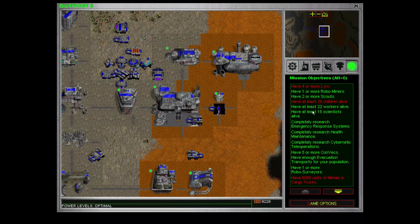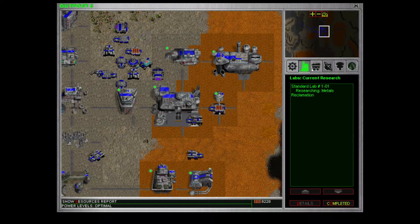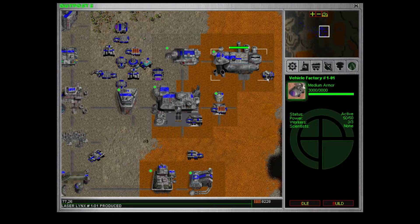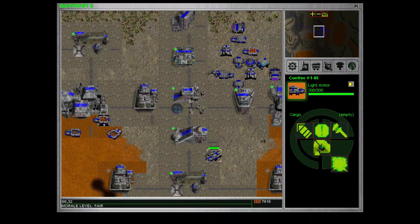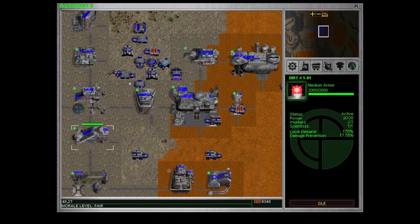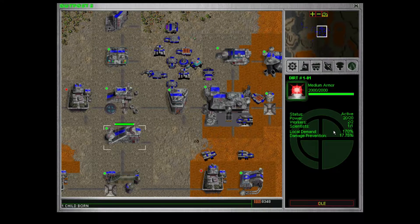I'm taking a few chances here by basically putting all my cargo trucks and vehicles in one little area. I don't think I'm gonna need another common melter. We're getting there, and we need more Lynxes — four of those. We need more children. Currently have 27 children, 23 workers. One of the kids died — boo. There's our first little tank! There's the dirt unit, the disaster incident response unit, and we could use another one of those.